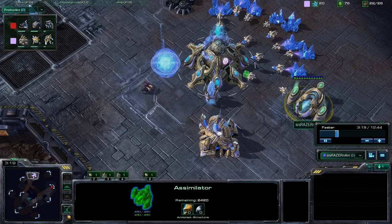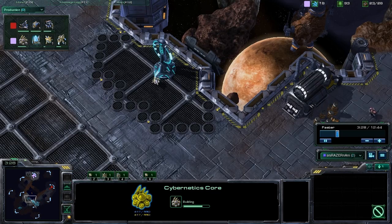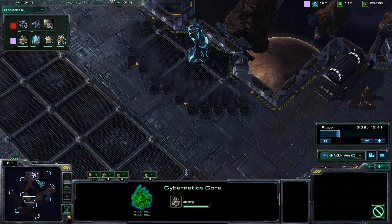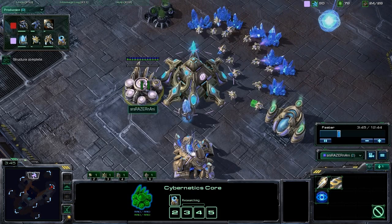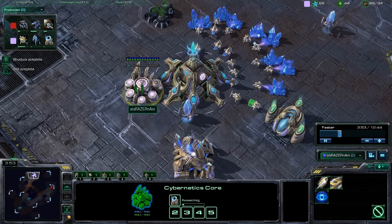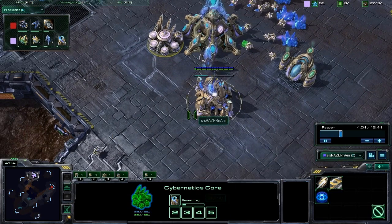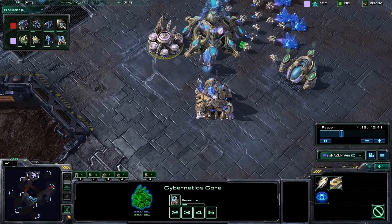The assimilator came down at 15 supply and the cybernetics core dropped at 18 supply. We're going with a pretty standard opening — not going for a 2-gate, clearly again because of that long run distance. Early pressure doesn't really make too much sense on this map. Once the cybernetics core is up, the first thing we do is start researching warp gate, which began at 24 supply. After that, we're looking to get another assimilator. This build is very gas intensive. It starts as a 2-gate and ends up turning into a 3-gate robo build.